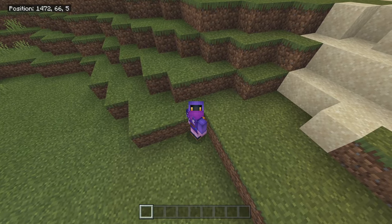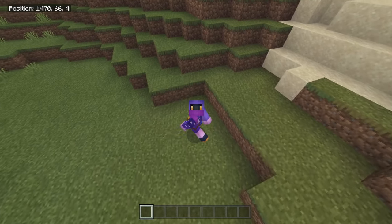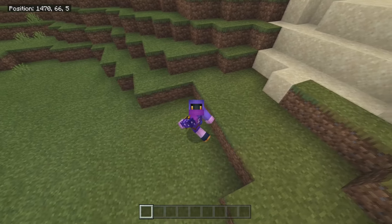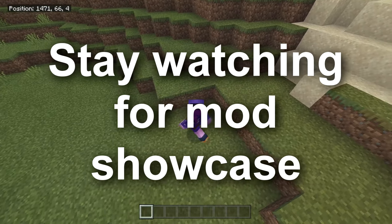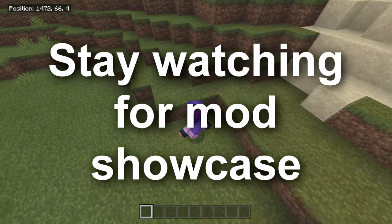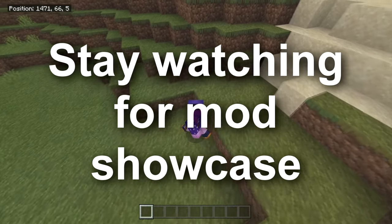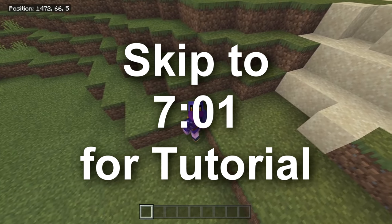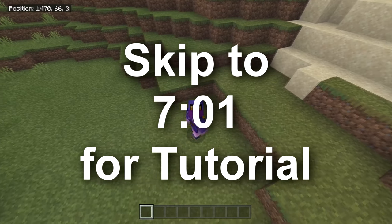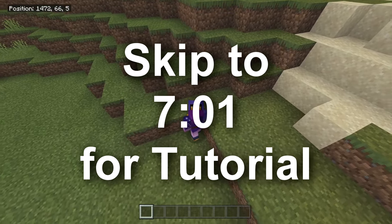And no, this does not disable achievements, so you can use this in your legitimate survival worlds without losing any ability to earn achievements. If you guys want to stick around and watch the mod review and see the proof that it does work, go ahead and stick around. But if you guys want to skip to the tutorial and just want to download it right away without seeing how it works, you can skip to the timestamp provided on screen.